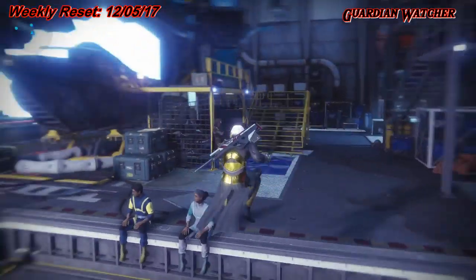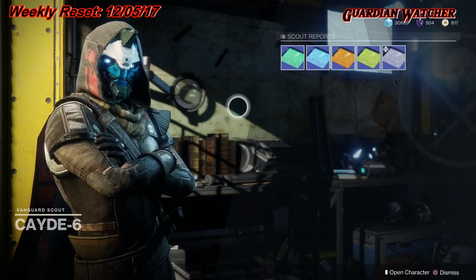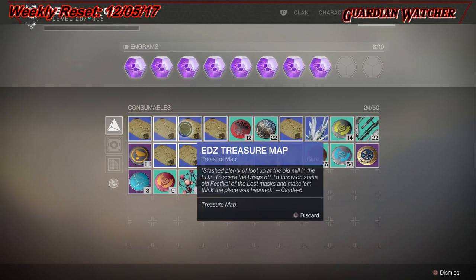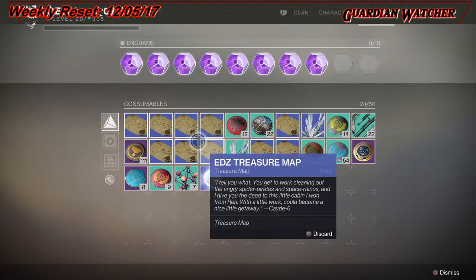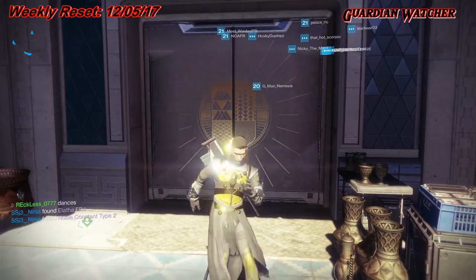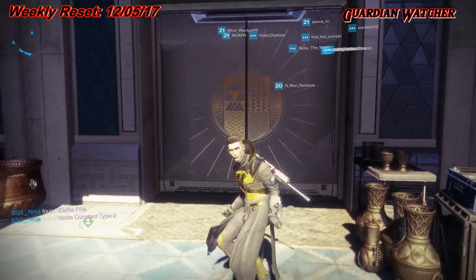Don't forget to visit Cayde-6 in order to get your treasure maps — I've already got mine. You got all the EDZ treasure maps. Also, don't forget to go visit Hawthorne to get your clan banner. And I think that's pretty much it.